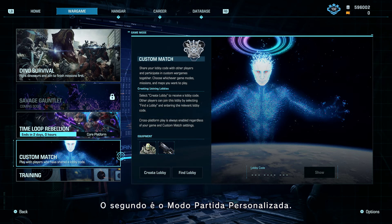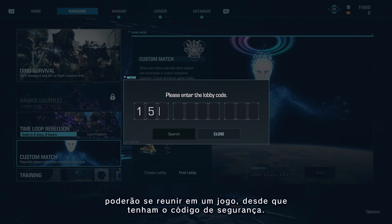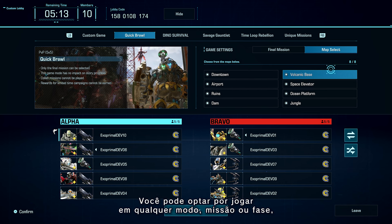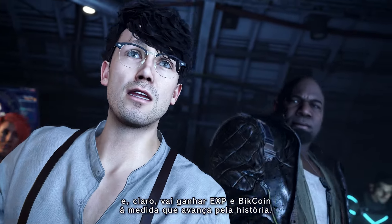The second is Custom Match Mode. In this mode, players on any platform can join a game together as long as they have the lobby code. You can choose to play on any mode, mission or stage. And of course, you'll earn EXP and Bitcoin as well as advance the story.